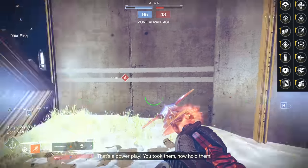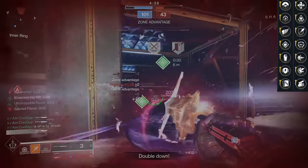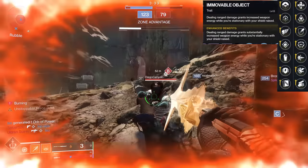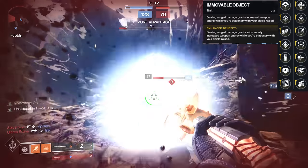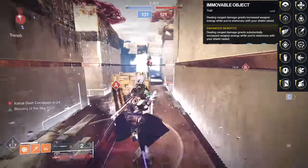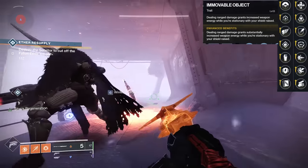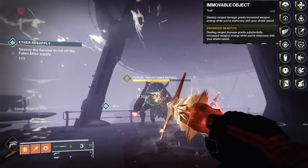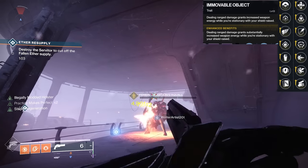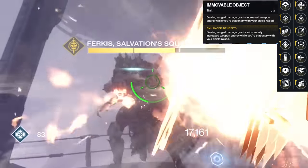Slide a hand and then special to Lubrae's — a Moveable Object. Lubrae's Ruin is the only Glaive in the game that has Moveable Object. This perk is what makes Lubrae's, Lubrae's. Dealing ranged damage grants increased weapon energy while you're stationary with your shield raised. You have to be standing still, but that's fine — actually great, because 97.5% damage resistance in PvE and 75% in PvP. The DR is a massive part of the Glaive loop. With a regular shield charge, a full magazine of five shots doesn't get you a full shield, because as you're shooting it's getting energy but you're also blocking so it's draining. You would need six projectile hits to get the full shield.